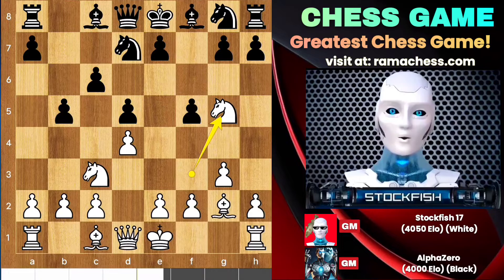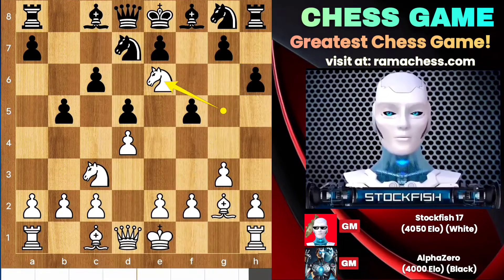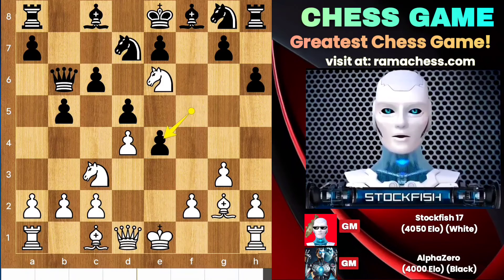So back to the position, if your opponent plays H6 then he gets checkmate immediately after Knight E6, E4, takes, Queen H5 check.